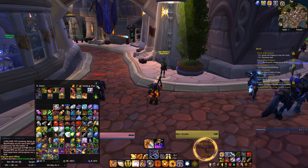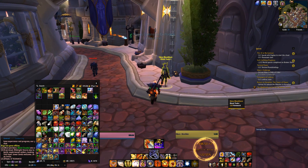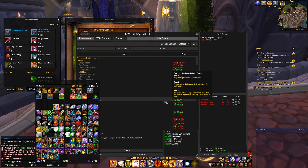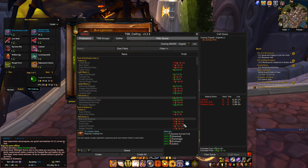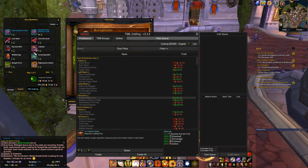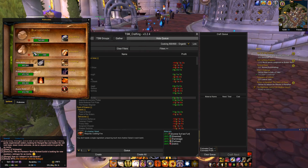The first thing you can do if you don't want to farm any materials is use the Blood Trader — you can use Blood of Sargeras to buy the material. You go to cooking, check which material a recipe needs, and buy it. But honestly, I don't want to spend my Blood of Sargeras. I want to save it. I just want to go to the auction house, buy the materials, and make profit purely from the auction house.